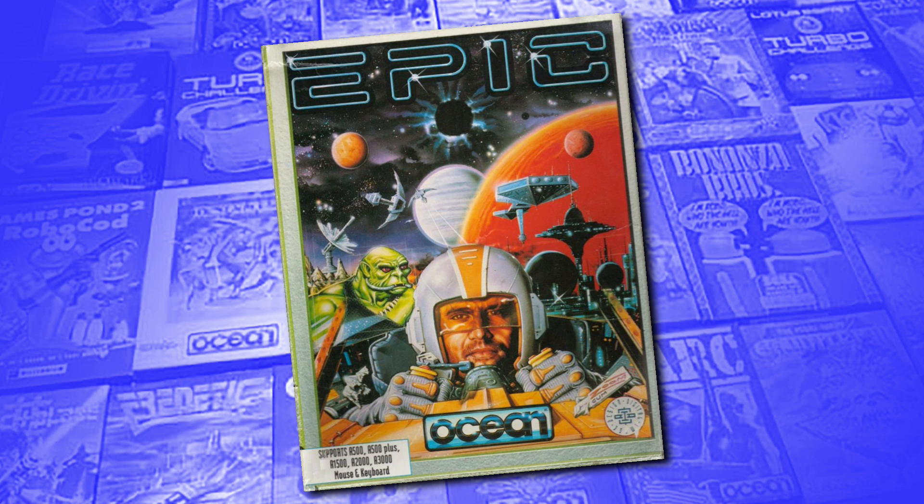During this time my love for all things Amiga just grew and grew, to the point where I now consider it to be my favourite gaming system ever. Every two weeks I'm going to be taking a look at one of the games that I was fortunate enough to review, tell you a little bit about the history of it, and then replay it to find out whether my original assessment was accurate. In this episode I'm going to be taking a fresh look at Epic, developed by Digital Image Design and published by Ocean Software in 1992.